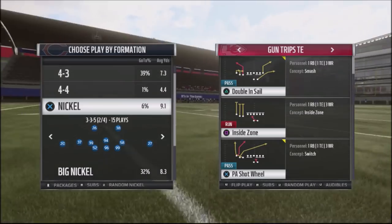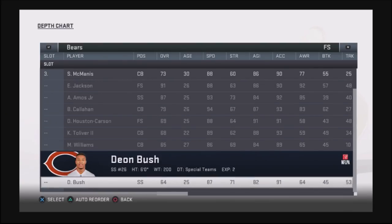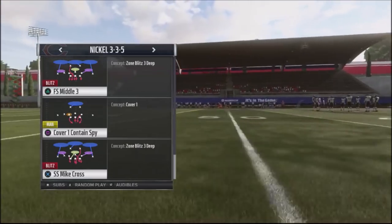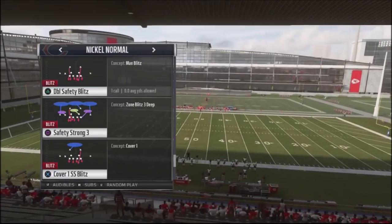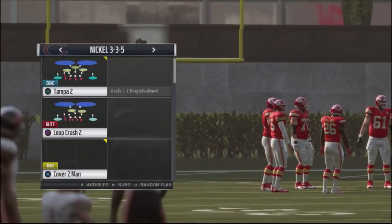I want to show you a play that is actually designed to beat your opponent for a one-play touchdown. The play we're going to look at is the free safety middle three, but you can also use the strong safety mic cross — really any defensive blitz where the safety comes down into the box. The safety strong three would be another option. So let's take a look at this free safety middle three.